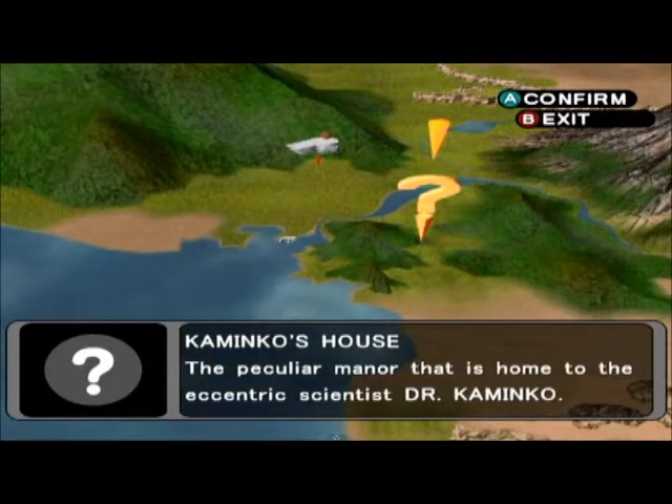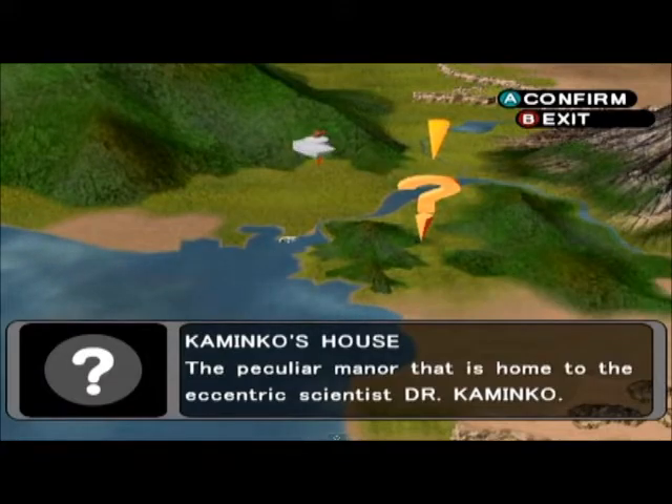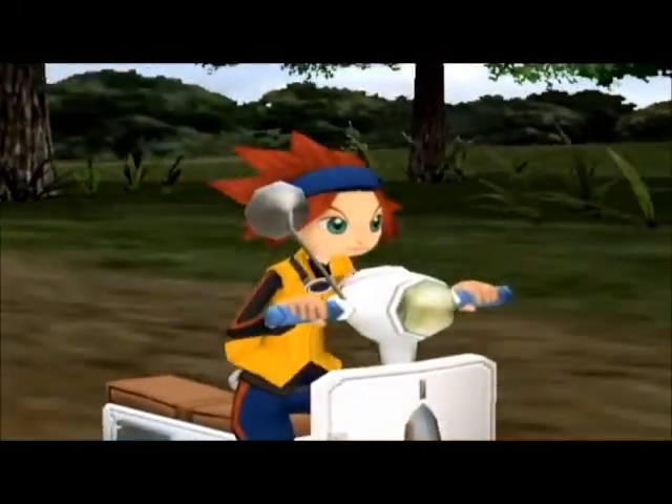We have a world selection screen — no routes in this game, just like Coliseum. Kaminko's house is located in a very notable spot. Our baby sister crossed plains that wide, got across a river, and then walked between two mountain ranges to get to this house. I think our sister is fully well capable of defending herself.